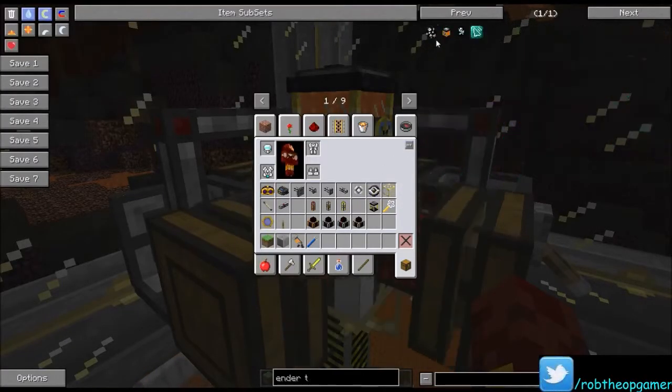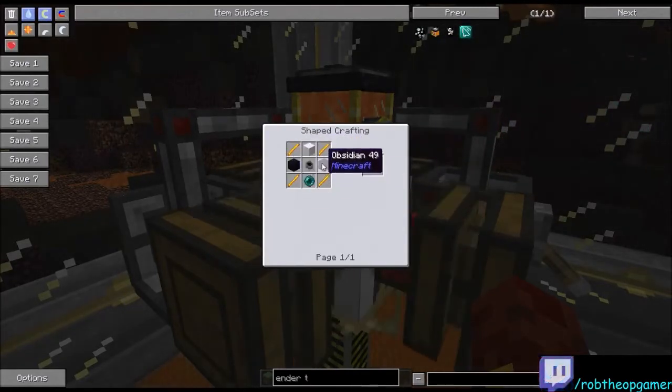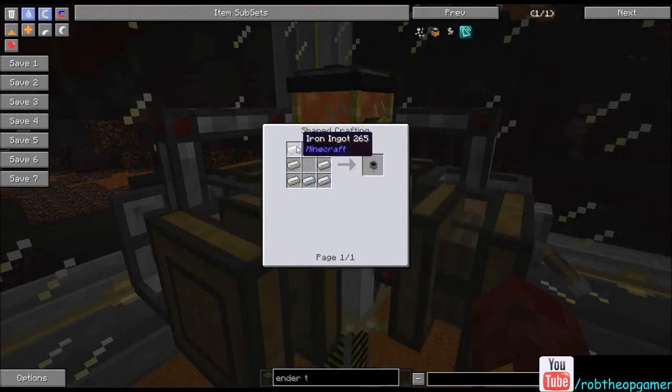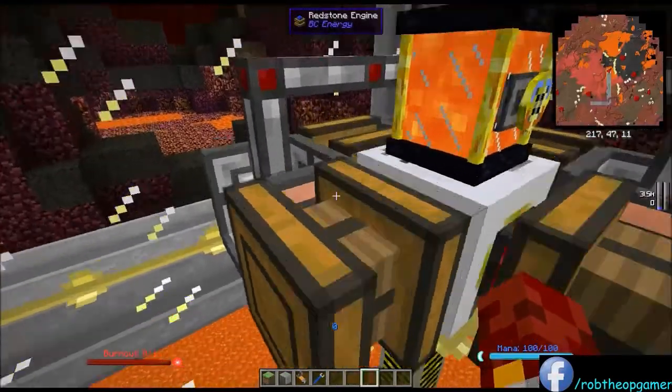The Endertank is made by getting four blaze rods around the corners, two obsidian in the middle left and right, a cauldron in the center, a piece of wool on top, and an Ender Pearl at the bottom. The cauldron is just seven iron shaped like upside-down pants.